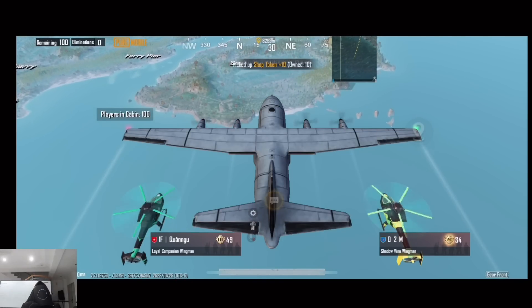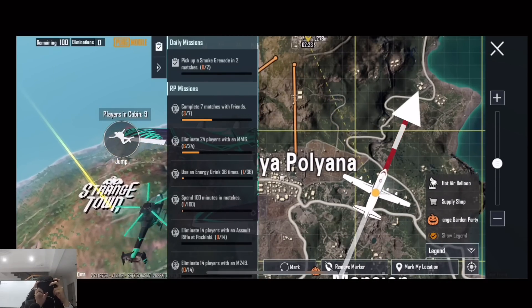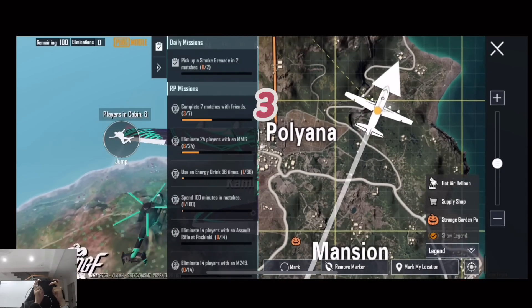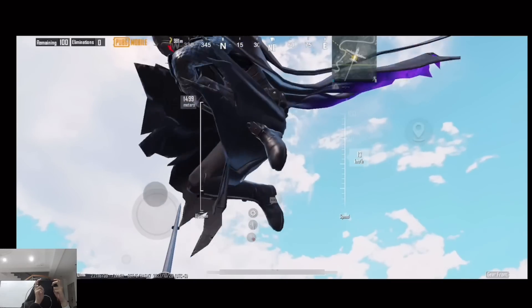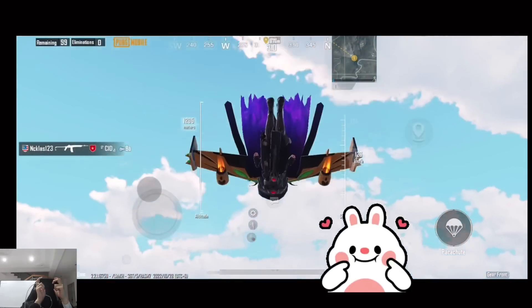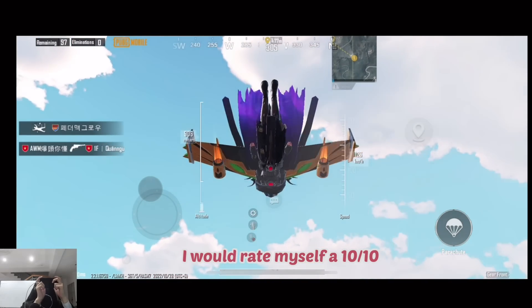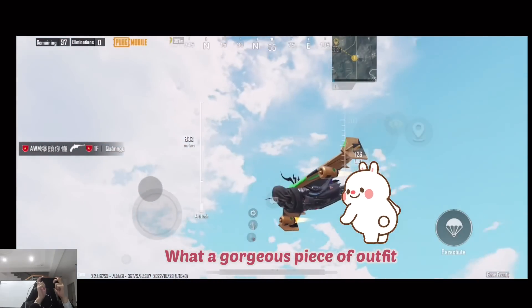30 seconds. Okay, I'm gonna take a rest for 30 seconds. One eternity later — we're gonna land off, we're gonna jump off the plane very soon. Three, two, one — go! Heading to Strange Town with this outfit. This is my pick for the Halloween outfit. I've rated myself a 10 out of 10. What a gorgeous piece of outfit.